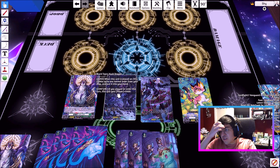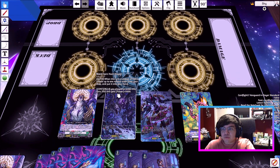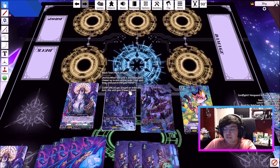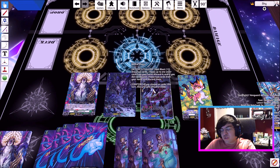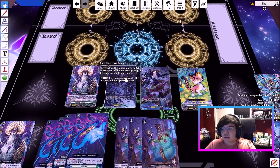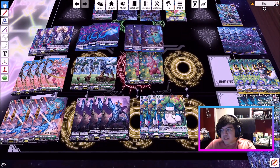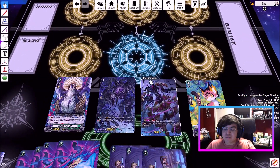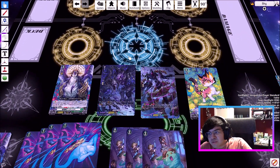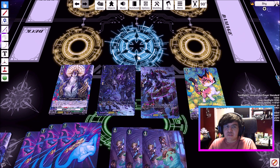Next, Black Tears Hust Dragon. When it's placed on Vanguard, choose a normal order from your drop zone and add it to your hand. So you drop an order with Rancor Chain, then when you ride up to Black Tears, you just get it back. This is a pretty stable line compared to just top-decking with Cheris and Lattice and hoping for good cards. I personally like this one because it is consistent, but it does restrict the cards you run since you have to run a lot of orders.